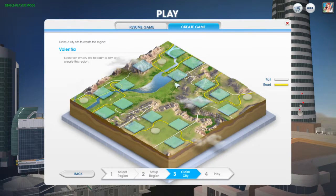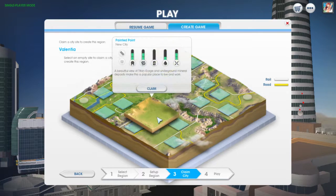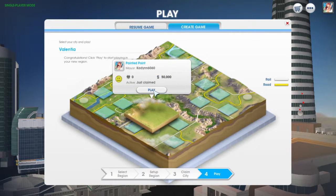Let's choose a good spot near a great wonder. I'm thinking this spot. It has no oil, but it has lots of ore and coal, and it also has good wind power. I'm good with that. Let's play.